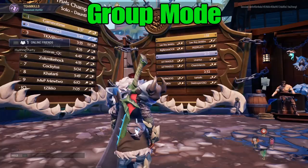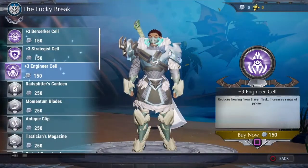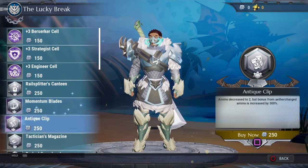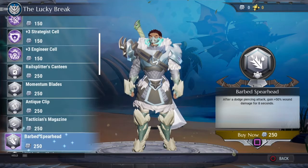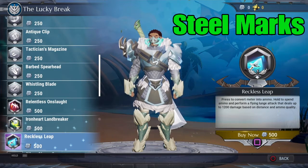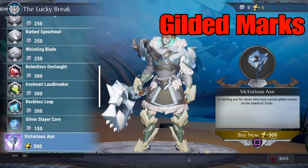There is a solo mode and a group mode. Both modes are actually against the clock, so you can test your time against the best or the rest. Once you finish one of these hunts, if you do it under three minutes that's when you'll receive your max reward. If you do this solo and group for the normal difficulty you will receive steel marks; solo and group for the harder difficulty, called Dauntless, you receive gilded marks.